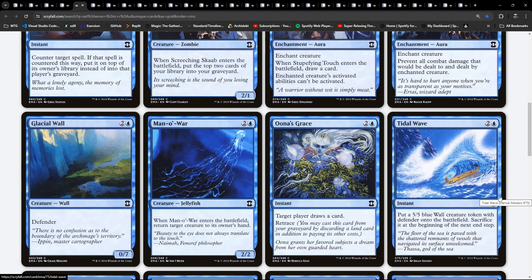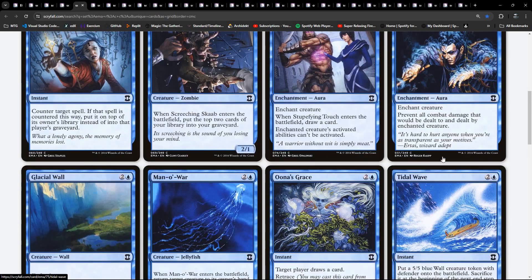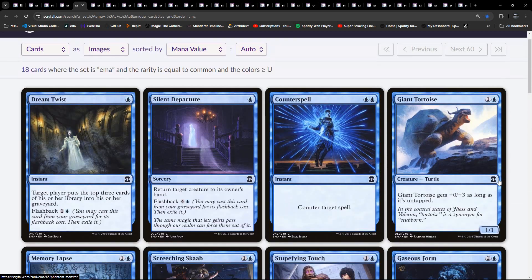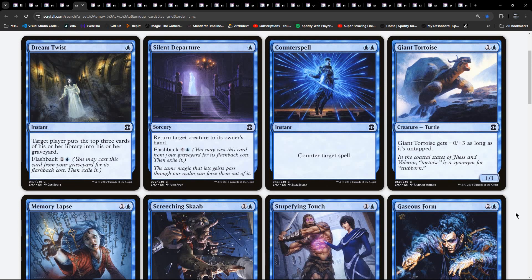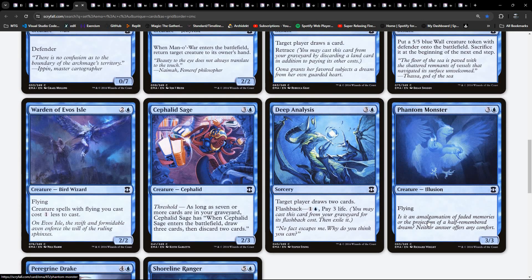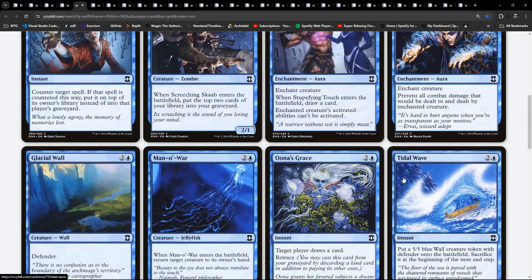It looks like most of our lower casting cost flyers are coming from white, which again is not unusual. Our counterspell stuff, gumming up and basically controlling the board until we get our bigger flyers in the sky is coming from blue. There's a mill thing going on here - let's see if that bounces out. Mill colour would normally be a blue-black thing, but we'll see whether that's the case.